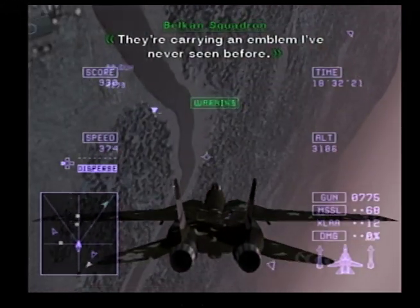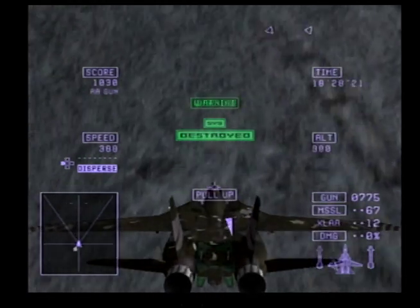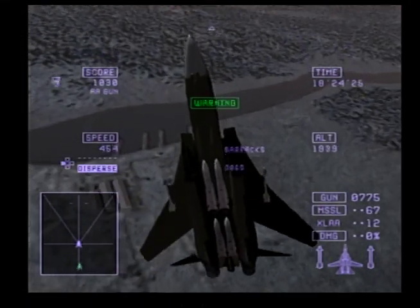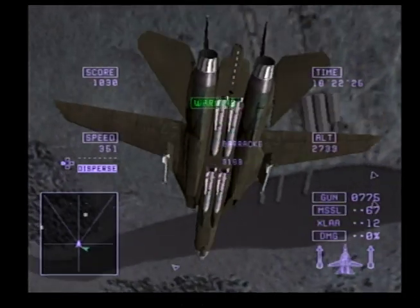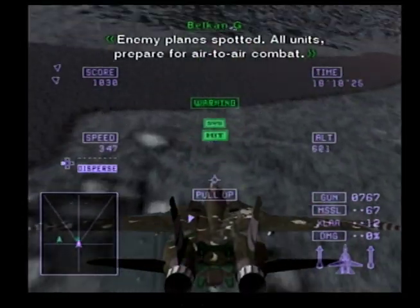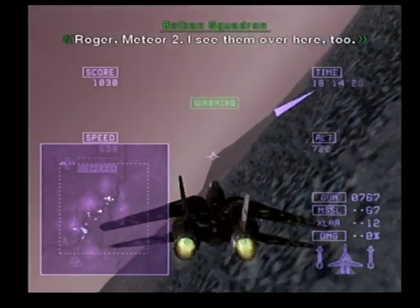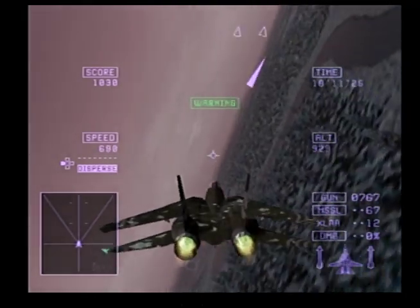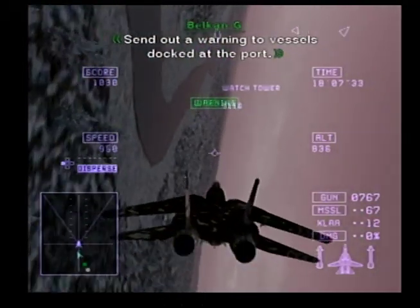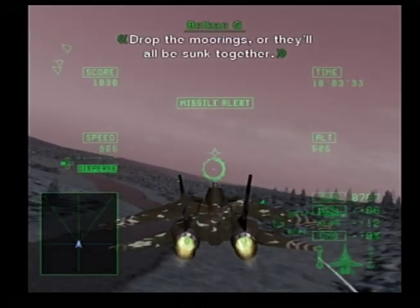They're carrying an emblem I've never seen before. Enemy planes spotted. All units, prepare for air-to-air combat. I see them over here too. Send out a warning to vessels directed at the port. Drop the warnings or they'll all be sunk together. The thought of nuclear weapons just terrifies me.